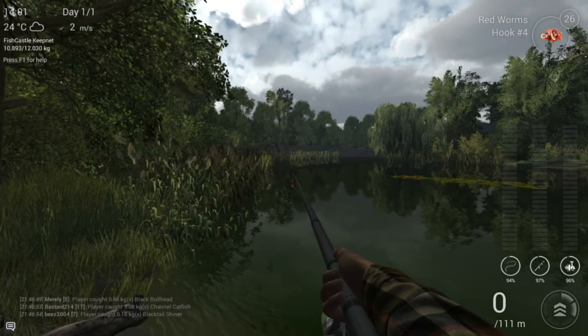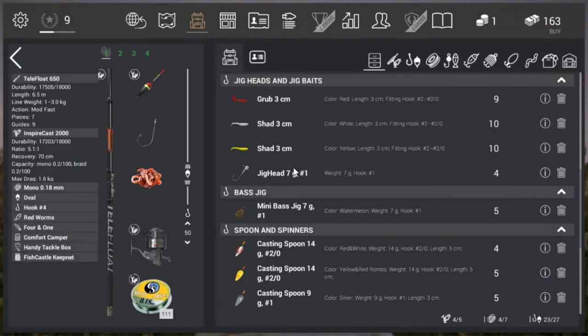Let me show you guys what I'm fishing with right now. So here you see the Telefloat 650 - it's what you start with. Then I have the Inspire Cast 2000, it's a level 4 reel. But you can also use the Minispin 800, which is what you get when you start the game, or the Minispin 1200, which you can buy at level 3. I'm using Mono 0.18 line, and I have hook number 4, the Oval Bobber, and I'm using Rat Worms - it's what you start with.